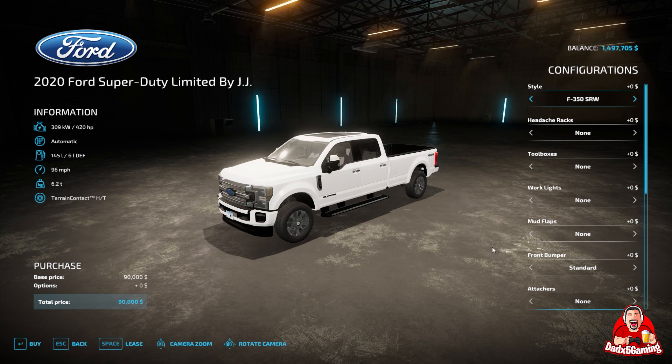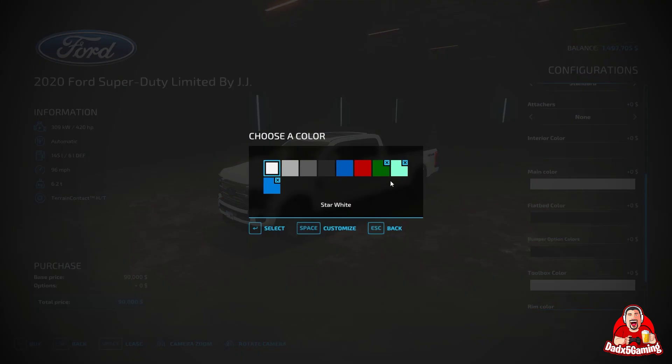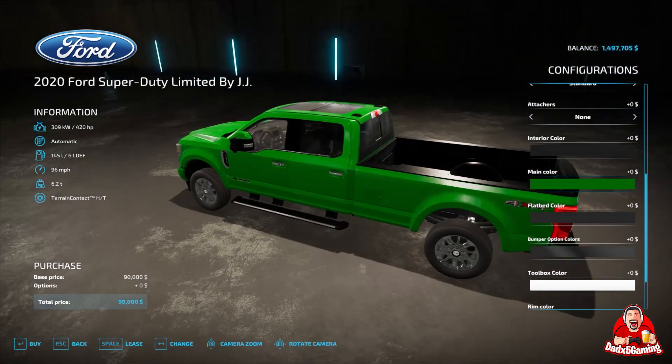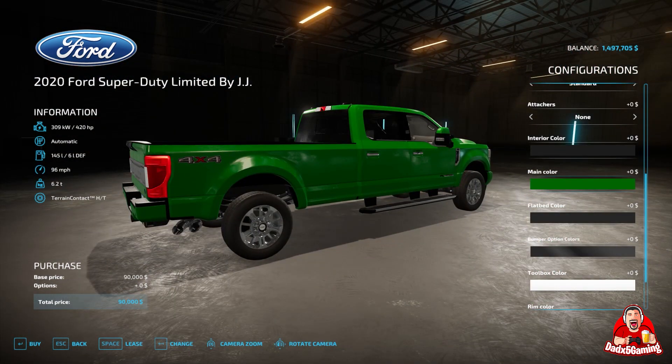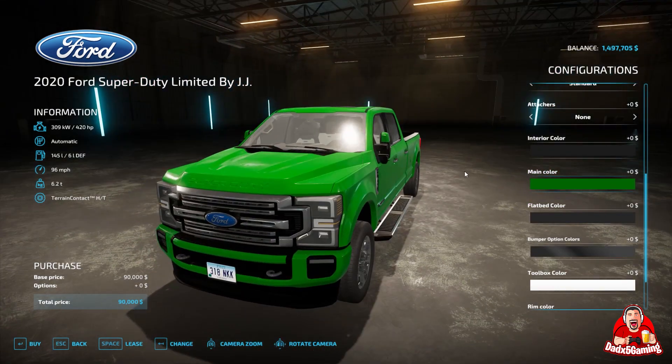Let me show you how easy it is. All you have to do is come over here to the main color section. As you can see, I've already got a couple of colors saved. Here's my John Deere green that I created. I did a pretty good job of getting it where it needs to be — that's pretty close, I would say. So if I was happy with that, I could just purchase my truck and be on my way.